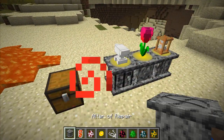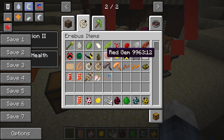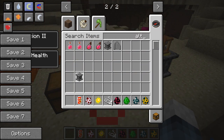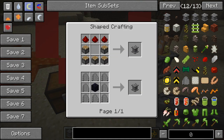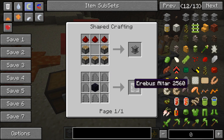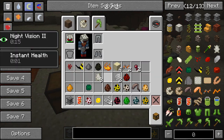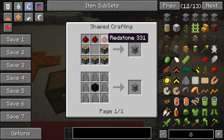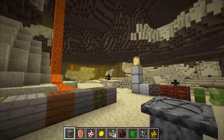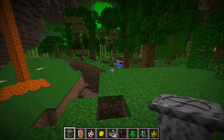I forgot to mention how you craft the altar. It's crafted like so — you can either use altar fragments and obsidian, which are found in dungeon loot chests, or if you can't find those you can use a piston and redstone, so it's not too difficult to obtain.